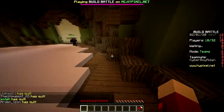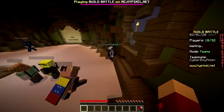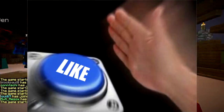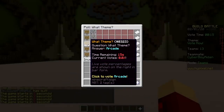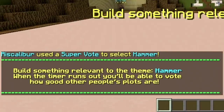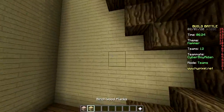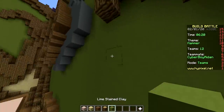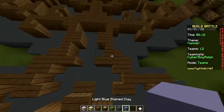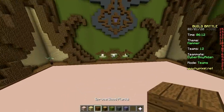In case you don't know what we mean: in creative mode, you middle mouse click the scroll wheel and you get the block you're looking at. So let's see what blocks we can use — stained clay, birch wood, spruce wood, oak wood, lime stained clay. In here we got light blue stained clay. Not bad, pretty good selection.